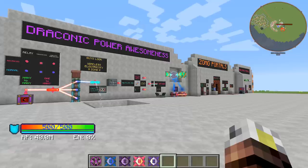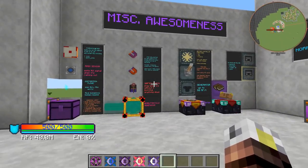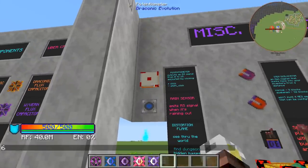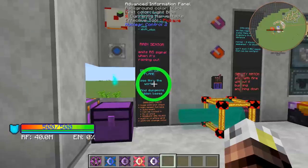Before we talk about Draconic Power, portals and mob farms, we're going to talk about some of these awesome other blocks that I have labeled miscellaneous awesomeness. The Potential Meter outputs a redstone signal from 0 to 15 and it can be adjusted by clicking or shift clicking. The Rain Sensor emits a redstone signal when it's raining out.